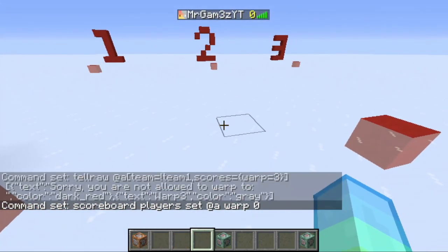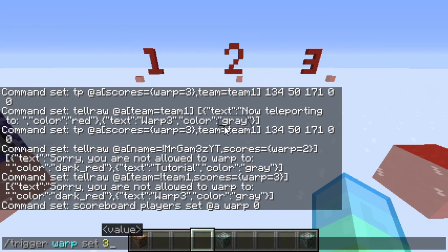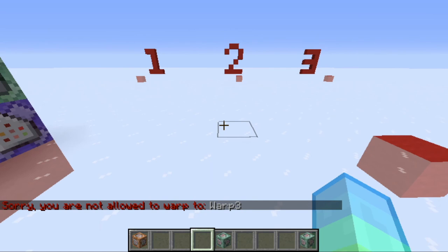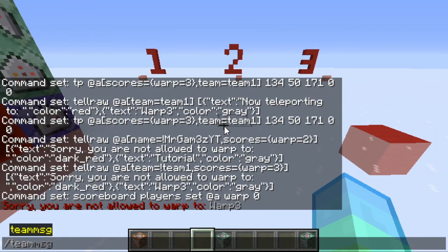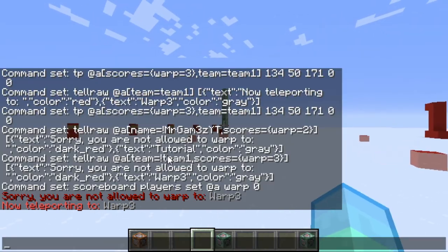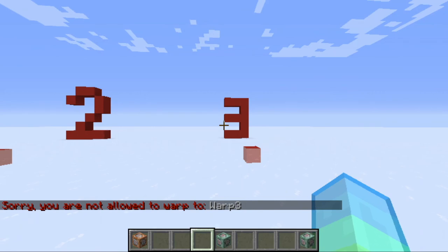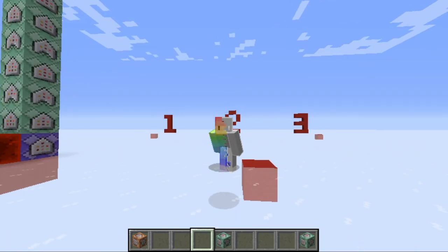At the moment I am not in any team, so I should get the error message. Let's type slash trigger warp set 3 — and as you can see "Sorry you are not allowed to use this warp." Now I'll join team1, and I should be able to warp. Let's try again — as you can see we are getting the "now teleporting" message and not the error message, which works great. And if I am in another team I should get the error message again. Great, that means everything is working. That is how you make warps only available to a certain team or person.